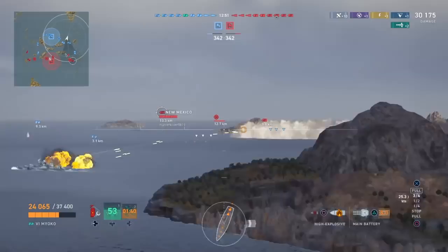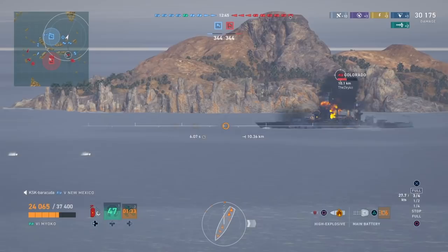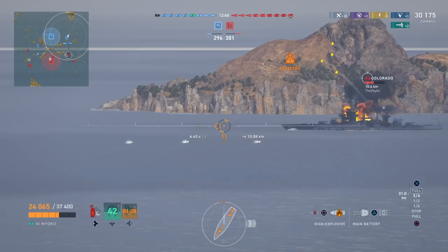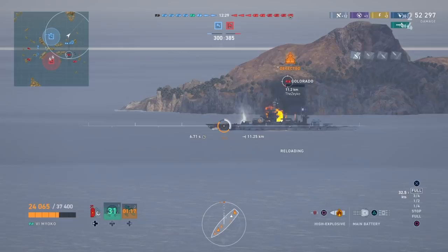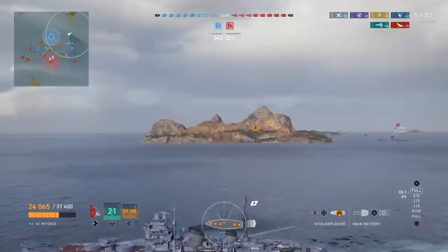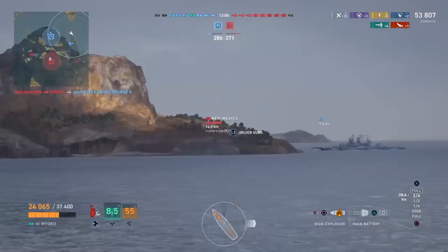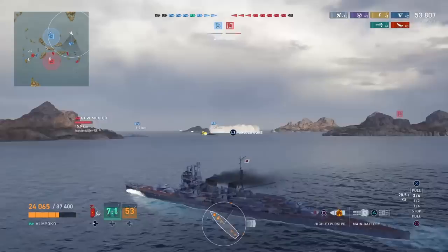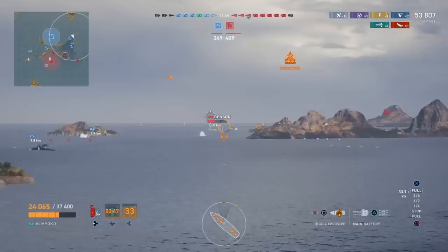Shell selection on these ships: you want to be using HE the vast majority of the time, for two reasons. First, the chance to cause fire is really good — on some ships remarkably so. Second, starting at the Furutaka (Tier 4), the HE shells themselves have a really good base damage value, significantly higher than American HE shells. So landing shots on their own will cause quite a bit of damage, and coupled with the increased fire chance, HE becomes a very effective shell over the course of a battle. My commander builds also enhance the ability of HE shells to burn targets down.